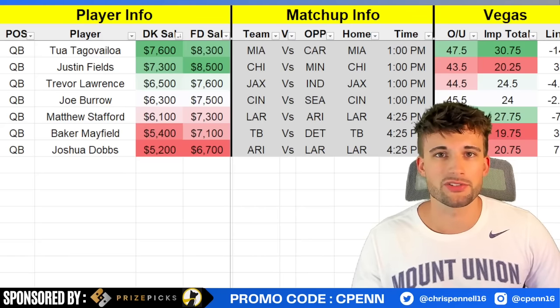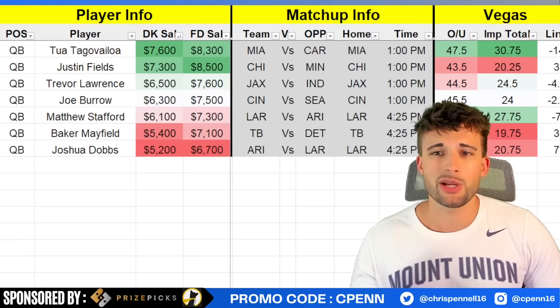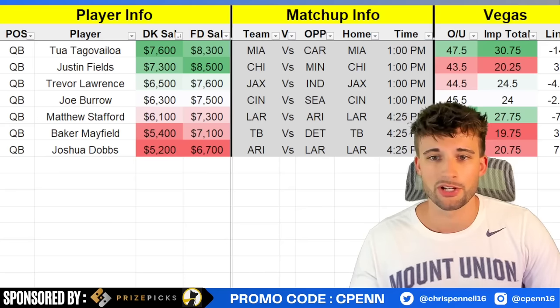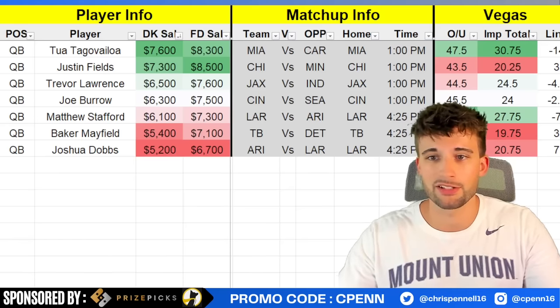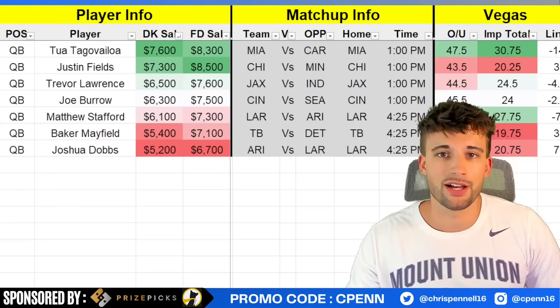You'll get access to all the projections, ownership projections, my optimizer — which I will run at the end of this video to see who is popping right now — the data sheet which is color coded with all the necessary information plus some advanced statistics. I also have all the projected stats, which is my own doing, so if you want to use it for props, be my guest. It's got the passing yards, attempts, rushing attempts, all that fun stuff.